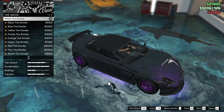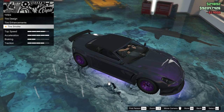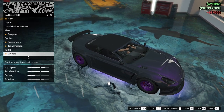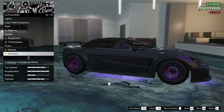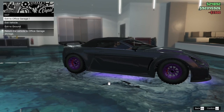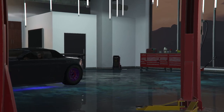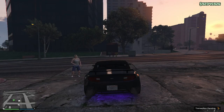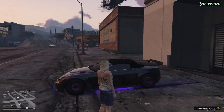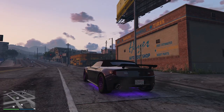Bulletproof tires — those things are almost indestructible. Purple tire smoke. Light smoke tint on the windows — back in the old days it would be limo tint. Exit to the ground. It's gray but not gray, you know. That's not a bad look.